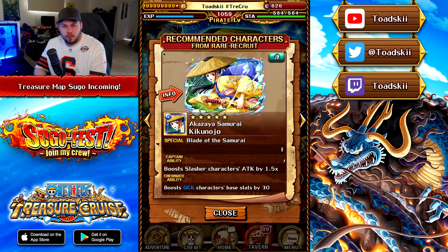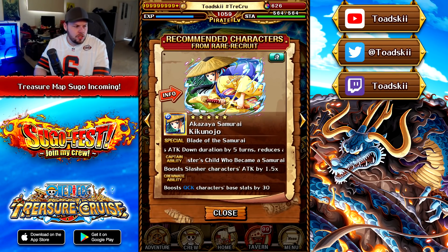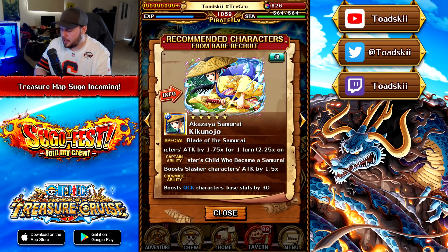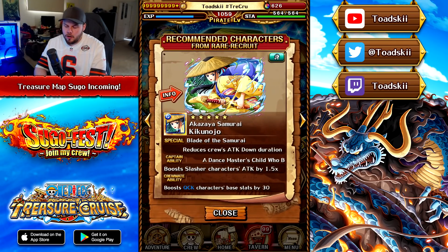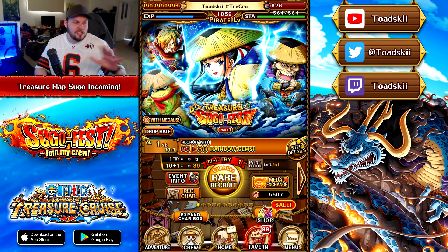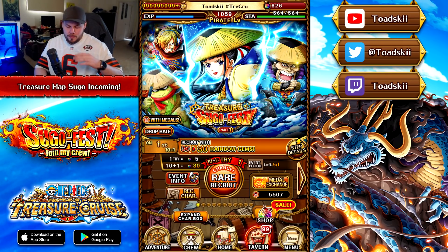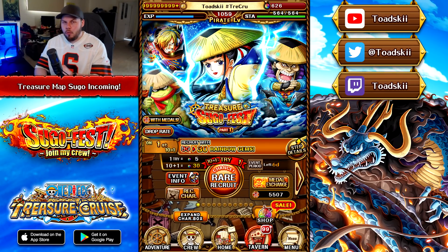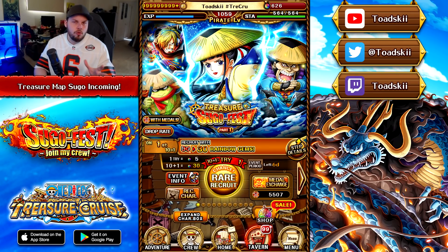Overall, these characters aren't really wowing me — nothing amazing. The next batch of treasure map rare recruits on Japan, which was the summer batch, had really crazy units, so I'm looking forward to that whenever it comes to Global. At the moment, if you're free-to-play, you probably want to be skipping most Treasure Map Sugo Fests. With Yamato already out and New Year's not far away — when the next big character is coming — you should definitely conserve your Rainbow Gems for New Year's.